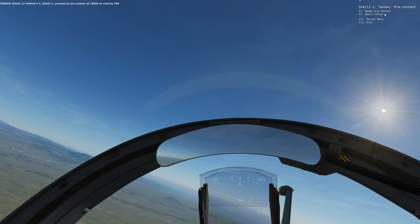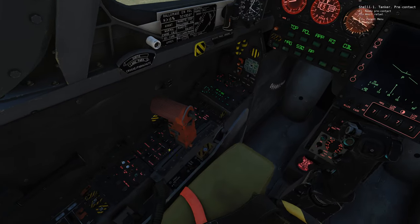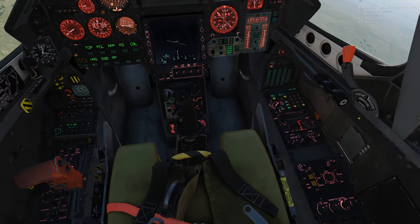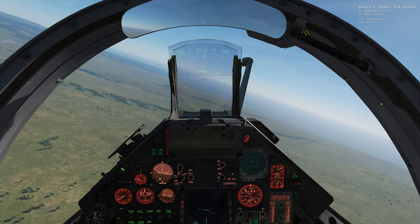At 290. 19.000 pés, aproximação 290. O radar tem de estar desligado, mas é aproximado de segurança, né? Se não me engano, o resto fica igual. Então, 19.000 pés, 290.